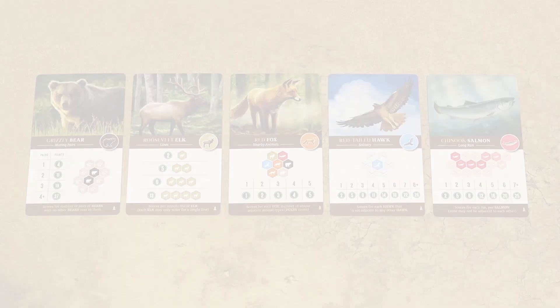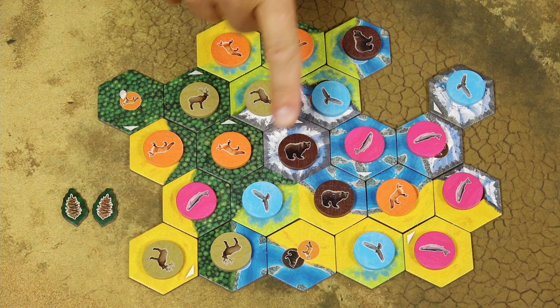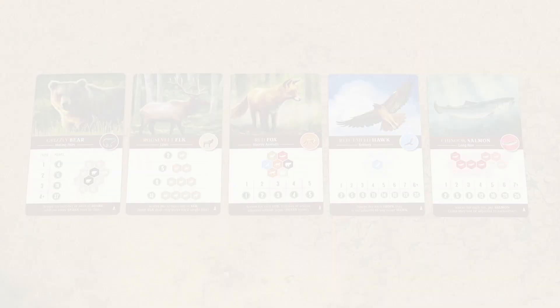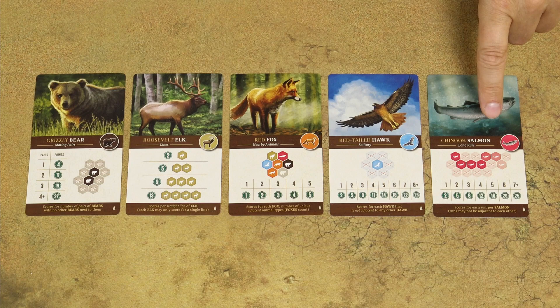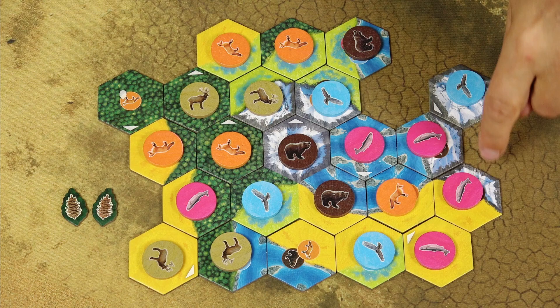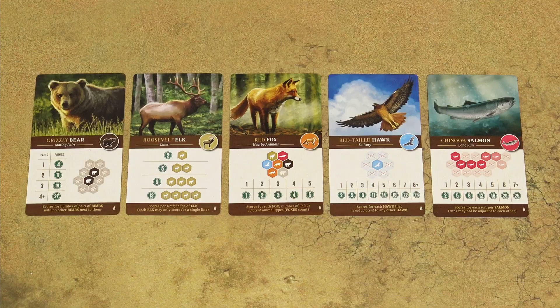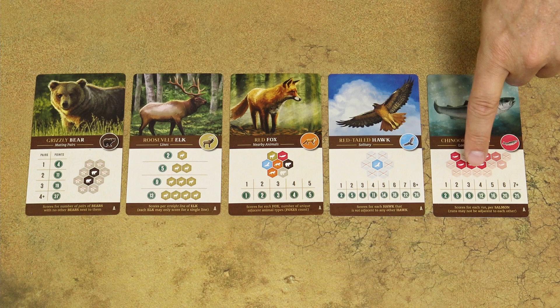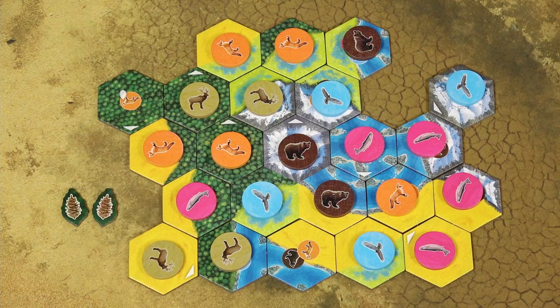To score victory points for hogs, you must have them isolated in your environment. Here we have 4 isolated hogs, which is 11 victory points. Finally, salmon score victory points if they are adjacent to each other and form a line — of any shape or form. Here we have a line of 4 salmon and another one. Keep in mind, as the symbology indicates, no other salmon tokens may be adjacent, so you would not be allowed to place a salmon token next to that group.